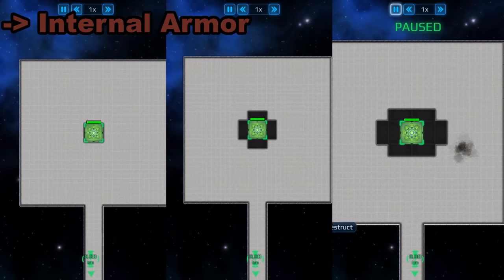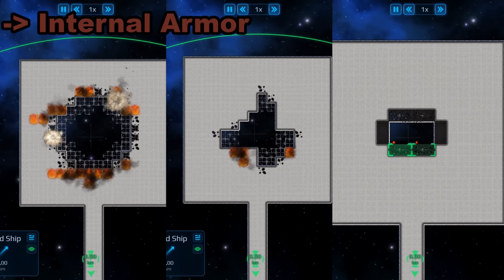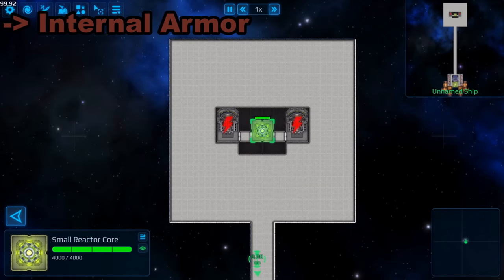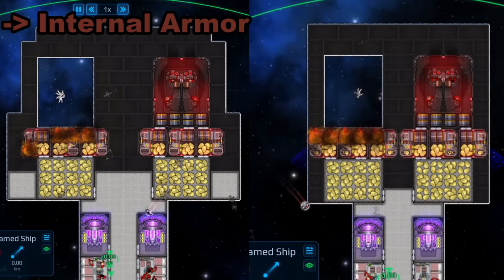Internal armor can be incredibly valuable if you want a ship that can turn the tide while being severely damaged. The way that explosions behave is that they deal a certain amount of damage in a radius, meaning that if you have enough armor to soak up the damage, the systems that are close by are at least able to survive the blast. Fires will be inevitable, but if you have another reactor on the ship, then the shields can still be functional. Same goes for weapons or engines.